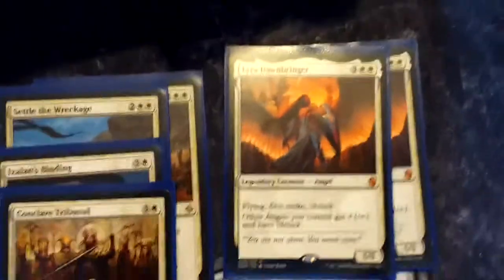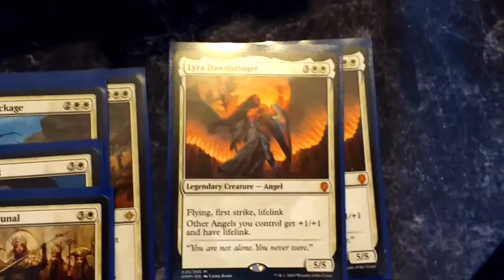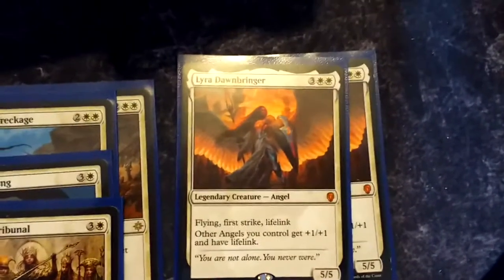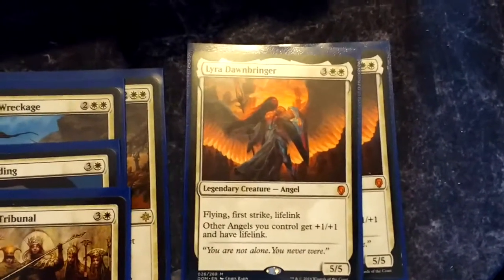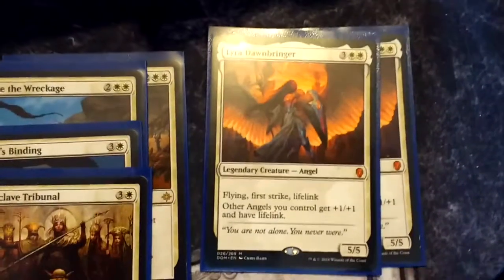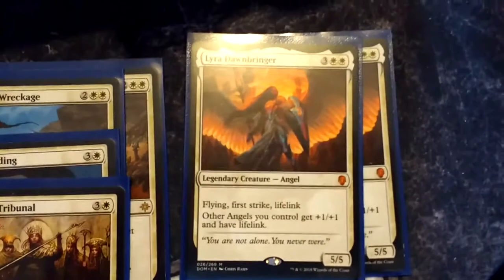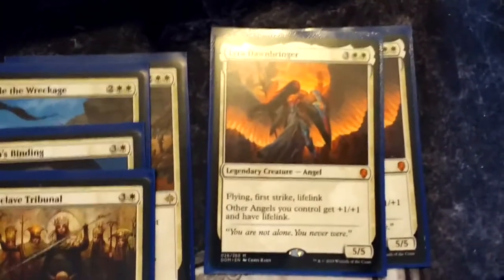Rounding out our top end, we have Lyra Dawnbringer — the 5/5 first strike, lifelinking, flying Angel. Other angels you control get plus 1/plus 1 and lifelink. That bit doesn't mean much to this deck since there are no other angels — this is just a really powerful 5/5 that's hard to beat right now.